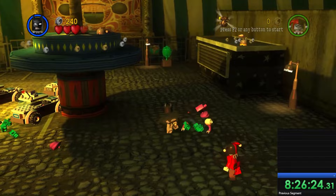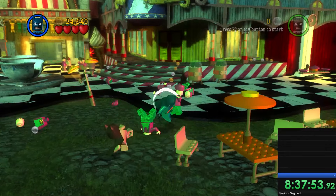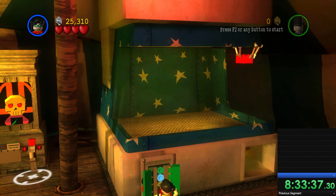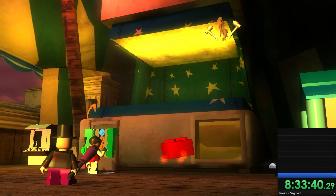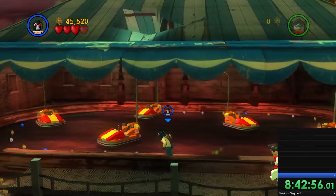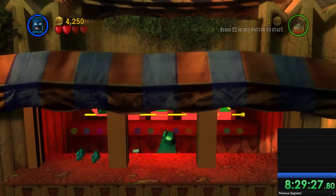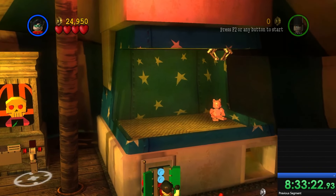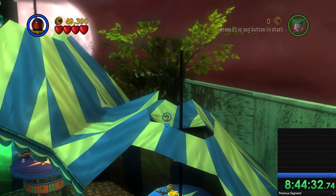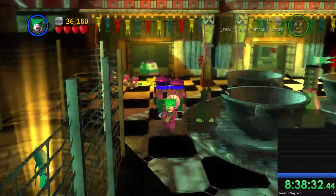Harley Quinn's level only took around 20 minutes to complete. Four of the minikits including the red brick were at the beginning, and the rest were pretty easily findable. This level included one of my favorite minikit sections in the entire game — to get one minikit, we got to play bumper cars against some of the henchmen. The red brick comes from using a claw machine, and you play a bunch of other mini-games to get the rest. This is just my favorite level in free play — they really used the carnival atmosphere to the absolute limit instead of just hiding everything like in other levels.